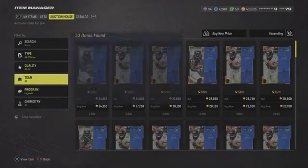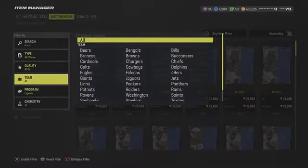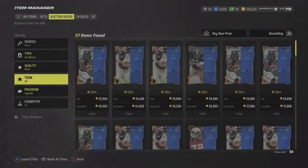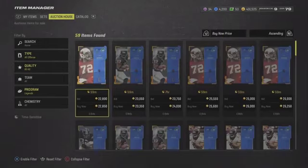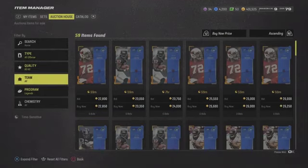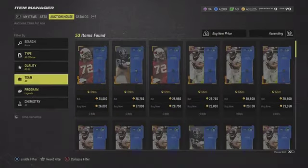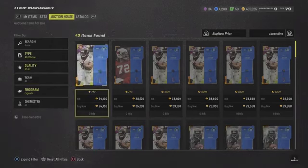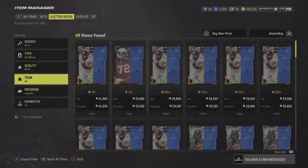As you can see, they're selling for about $24,000 to $25,000. Just five or six minutes ago they were selling for $20,000, and about 30 minutes ago when it first released they were selling for $10,000 coins. That's why you need to get on the game as soon as Legends come out — thousands of people are opening packs and posting stuff on the auction. Get on and snipe these; this is the move right now.